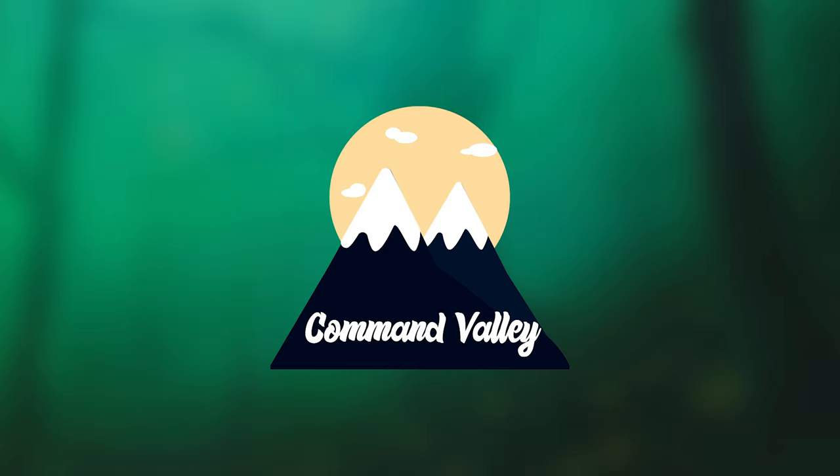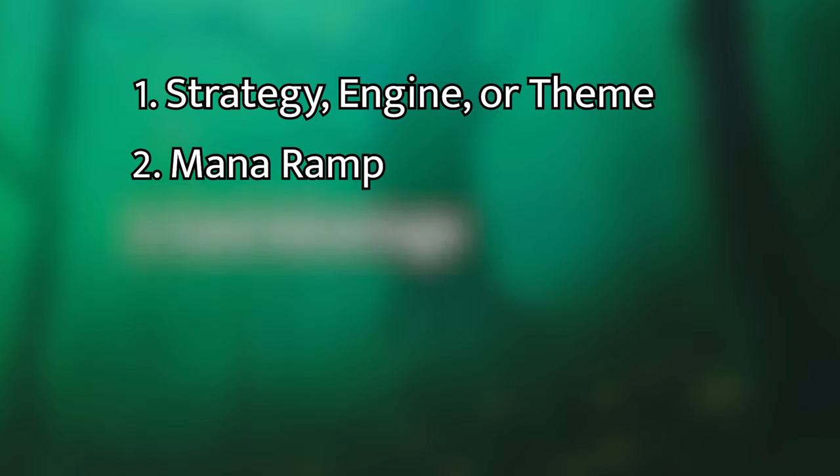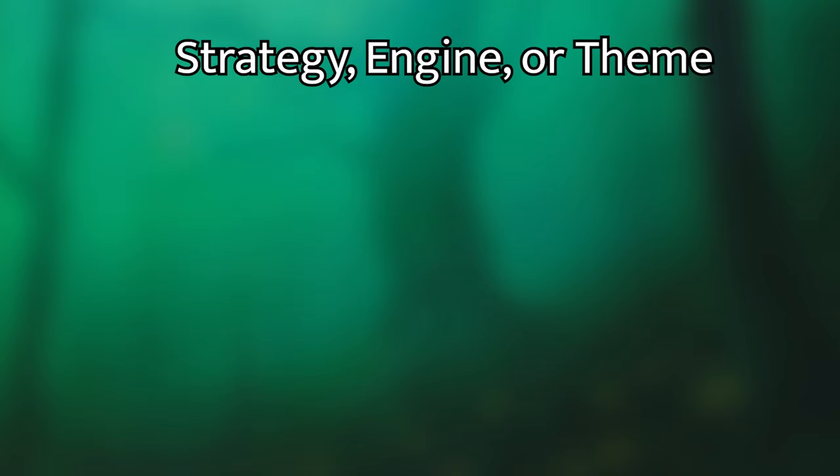Let's go over the five fundamentals. The first is the strategy of your deck — your engine, whatever your deck wants to do. The second is ramp and your mana base. After that, card advantage and card draw, including recursion. Then interaction — the ways you stop your opponents. And finally, protection — how you stop your opponents from interacting with your stuff.